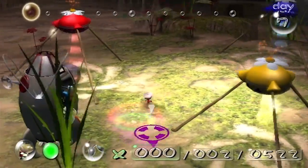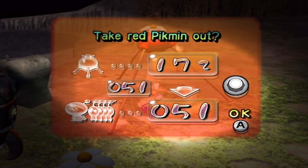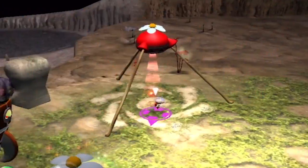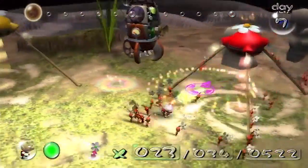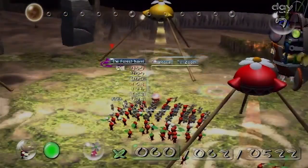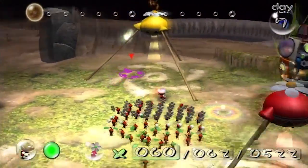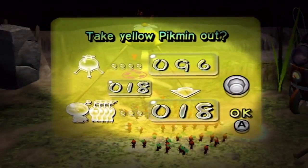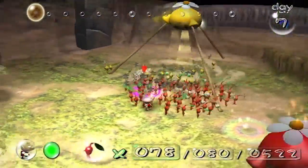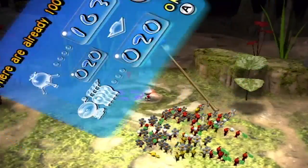So today we need a bunch of assorted Pikmin — mostly reds, though. About 60 reds. I don't think we're going to need blue Pikmin today. A couple Pikmin spawned on the beach. About 18 yellow Pikmin — I would have gotten 20 out, but we don't really need them much anyways. And 20 blue Pikmin.